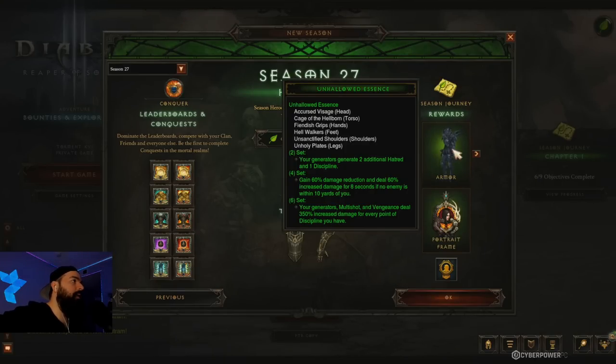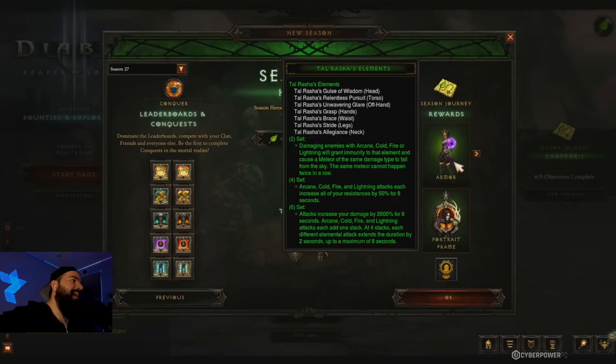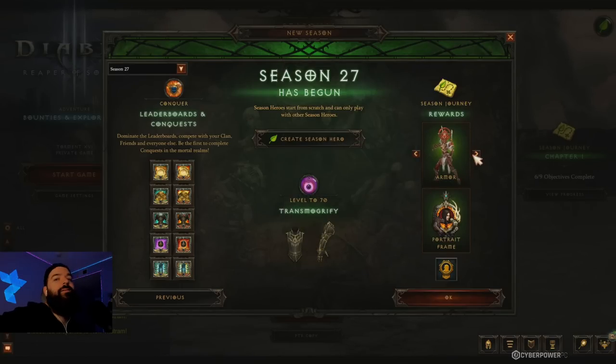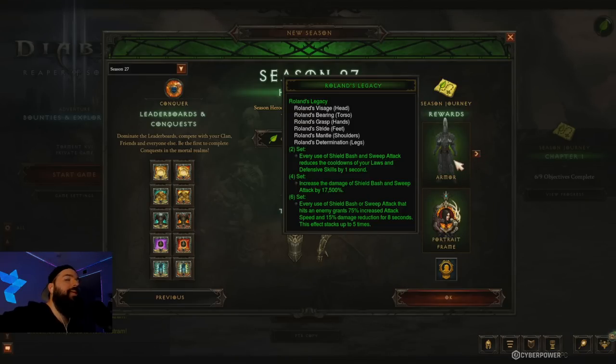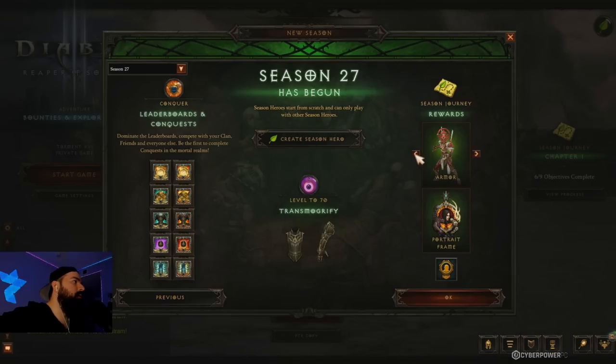Here are the sets for Season 27 for Hedrig's Gift: UE (Unhallowed Essence) for Demon Hunter, Wrath of the Wastes (Whirlwind) for Barbarian, Tal Rasha for Wizard, Helltooth for Witch Doctor, Raiment for Monk, Roland for Crusader, and Rathma for Necromancer. You can see all seven — just let it soak in for a second.